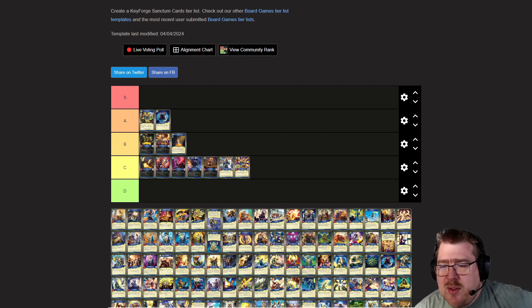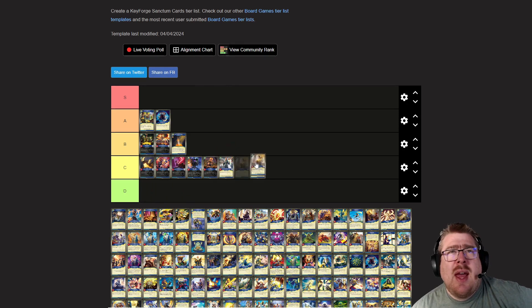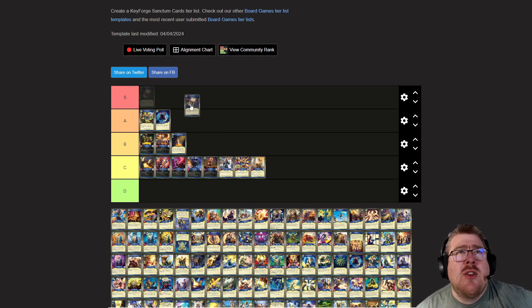Gray Abyss: each friendly token creature gets plus one armor. When you play, you make a token. It's okay, not that great of a benefit, but it depends on who your tokens are. Maybe Gray Abyss belongs in B.